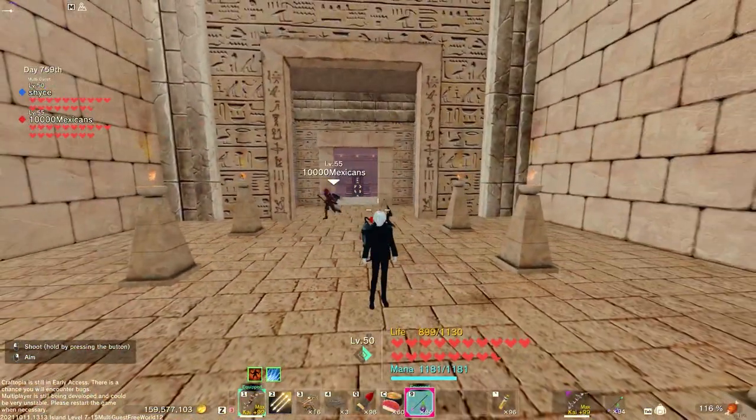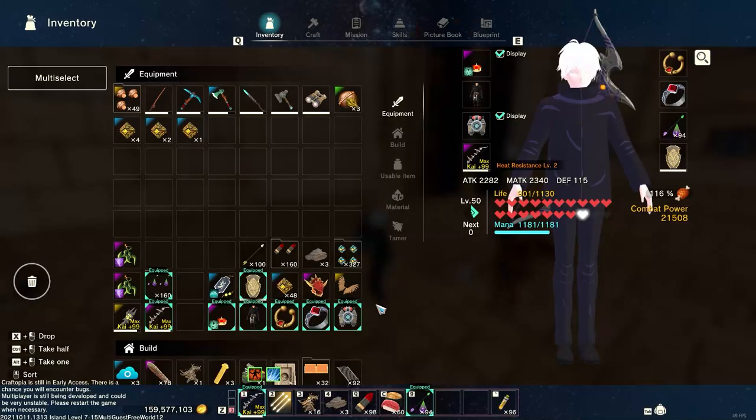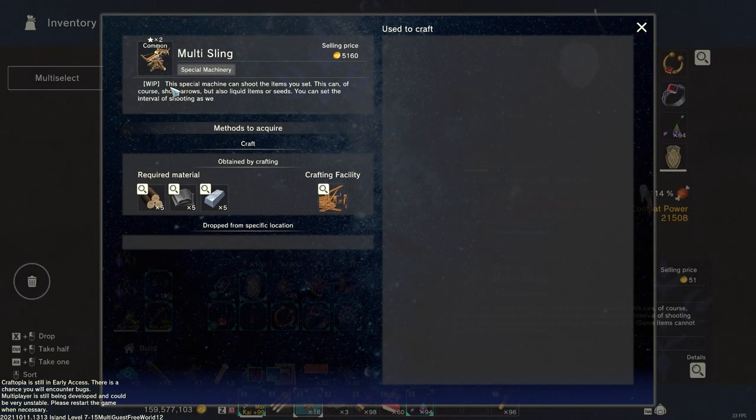Alright, what's up guys! Today we're going to be showing off the multi-sling. Here we have the multi-sling — this was added to the game about two and a half to three weeks ago, on around the 30th, in the alpha update. If you were playing on the alpha, you would have already had this beforehand.